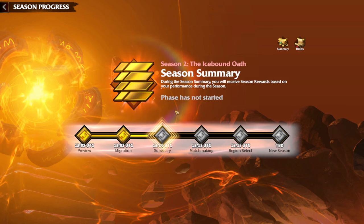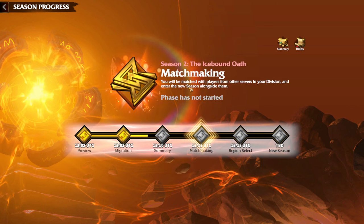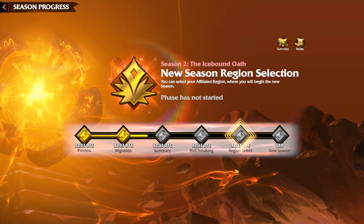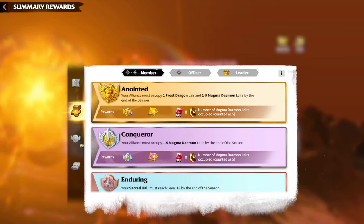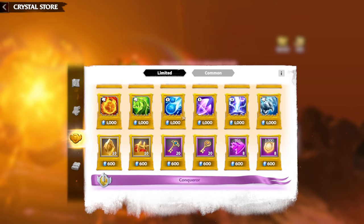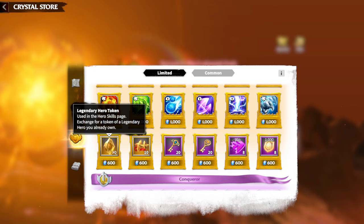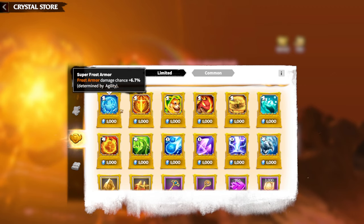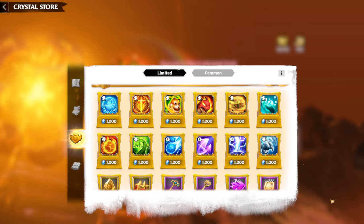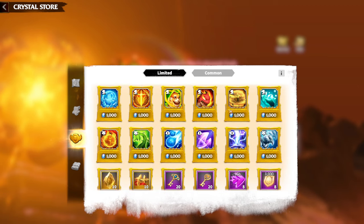After the migration is over, there will be a season summary, then matchmaking — meaning which servers will be matched together — then region select, and after all of that the new season will begin. Regarding rewards, I always choose legendary hero tokens because they are the most rare thing to get in the game. Regarding warped skills, I think whenever you are simply playing the game and catching pets, you will generally get good skills, sometimes 2-star and sometimes 3-star.